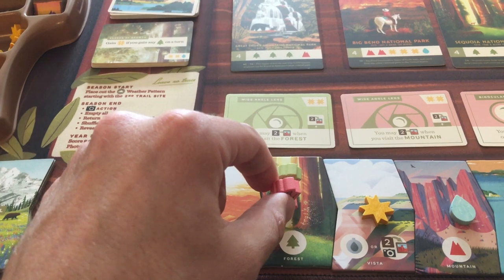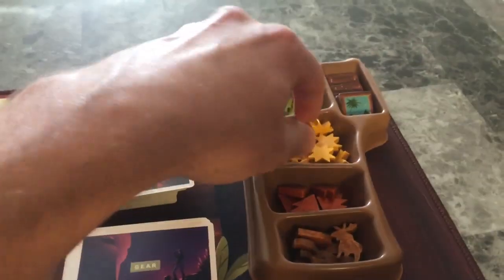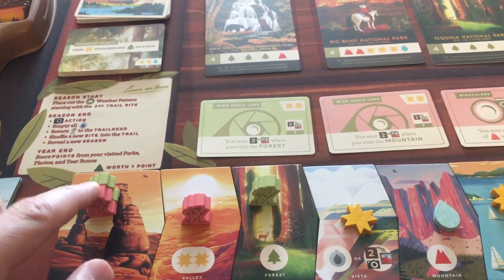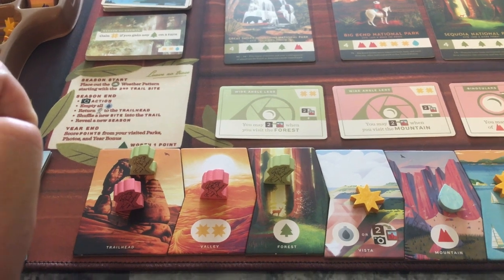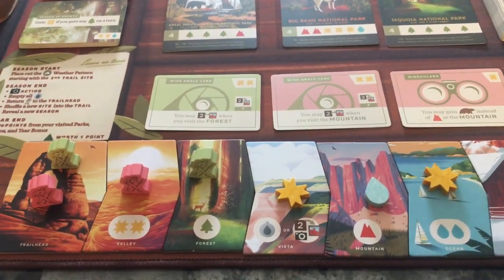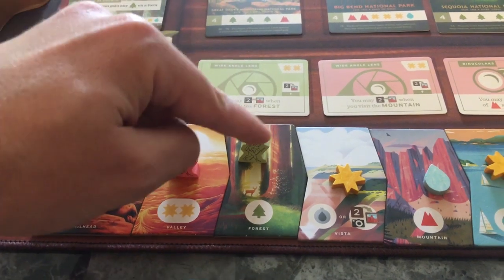The next player has to move to the right and they're not wanting to go there yet. They'll just go here and take two sun. Back to the green player - they can still move either of their hikers. They don't have the camera, but if they move in there they could take it. But they're also blocking the other player from taking that action, so they're going to keep this hiker here to block.